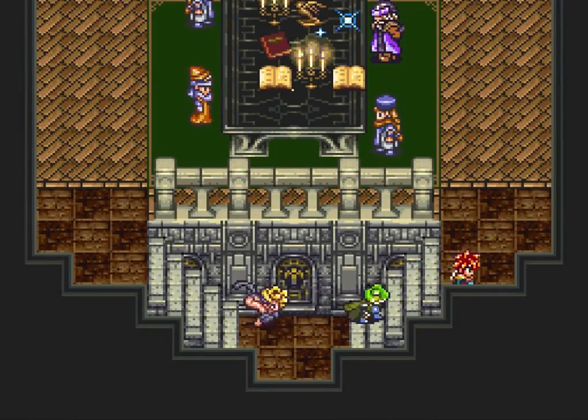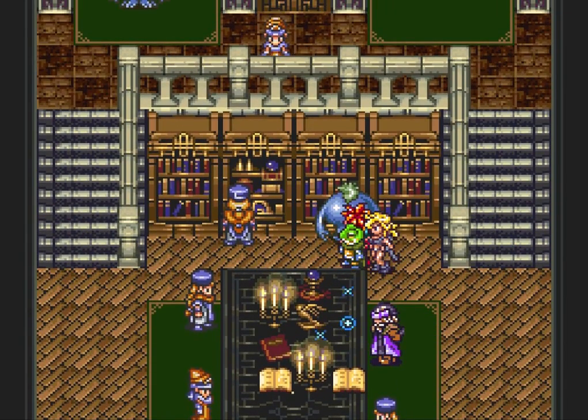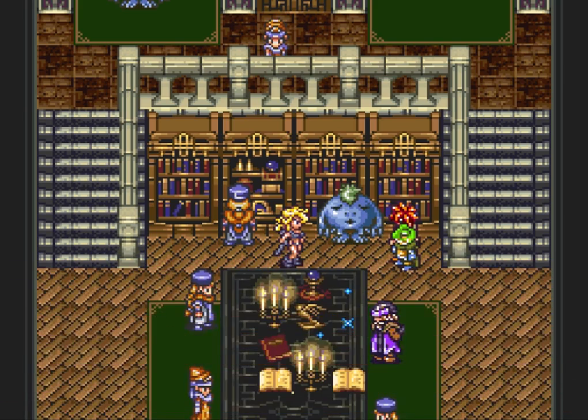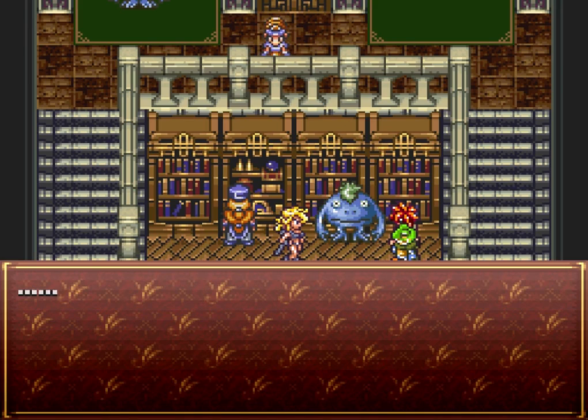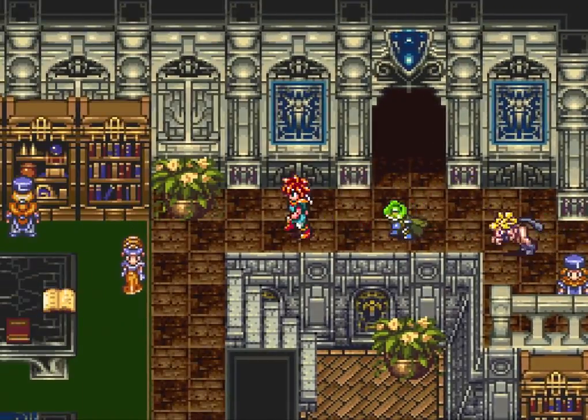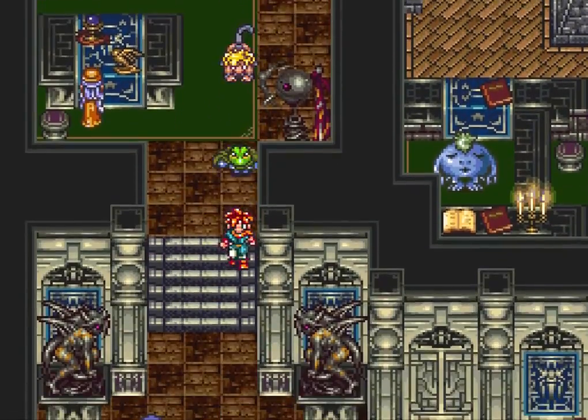So yeah, this is where the other bookcase is in Kajar. Also, that Nu I was talking about - since I'm here I'll show you guys anyway. Make sure in the palace that you talk to a Nu and find out where to scratch the Nu's back. You scratch it and you get a cool little reward - a magic tab.